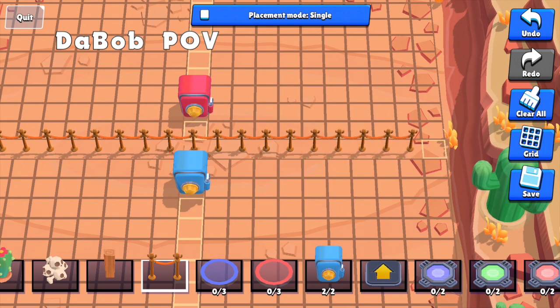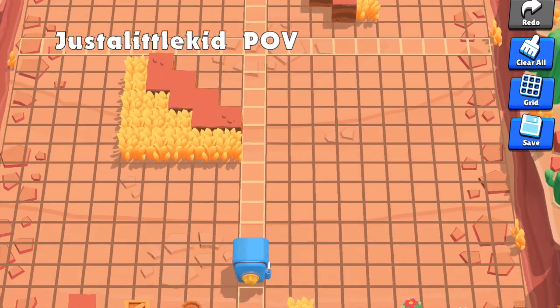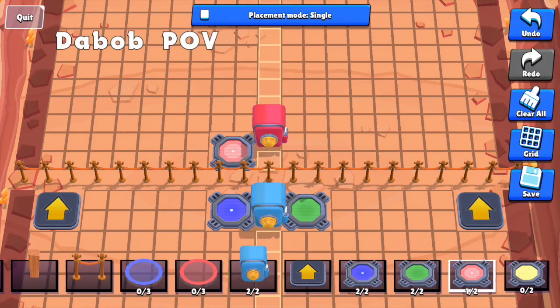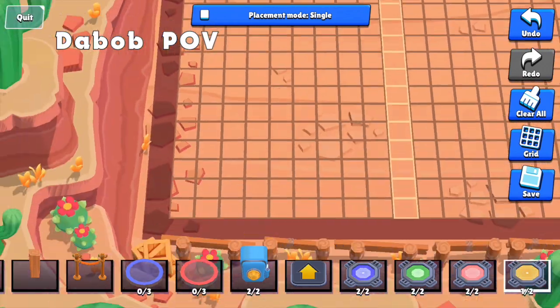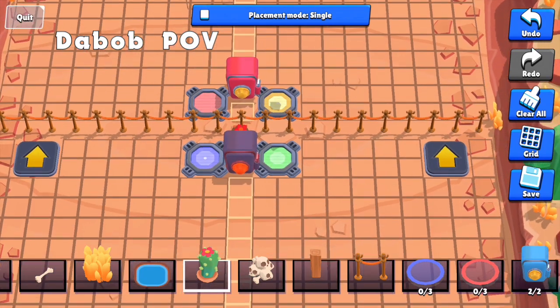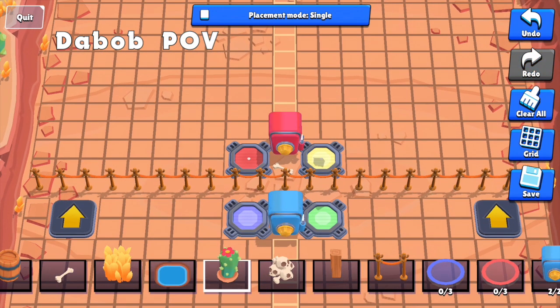Wait, what grid feature? Check the top right. Three minutes left — oh no. It makes it better, it makes it easy, you can like know where to place things. My map obviously has to have jump pads, because jump pads are my least favorite part of map maker.